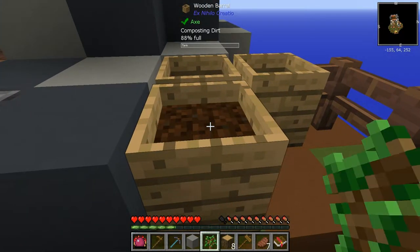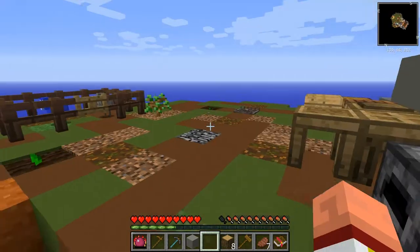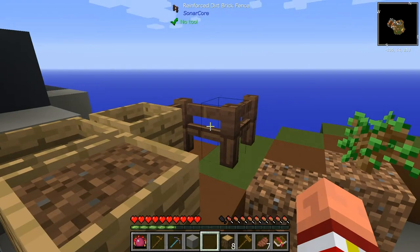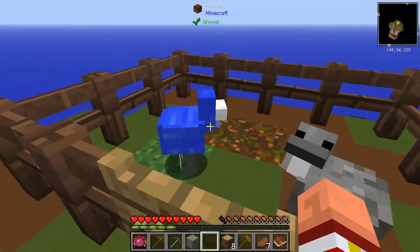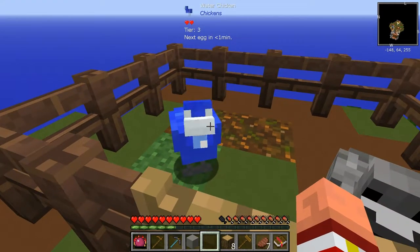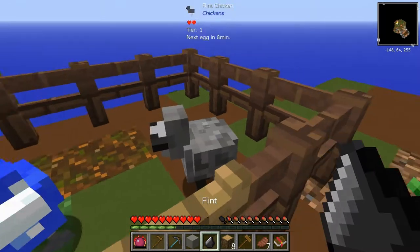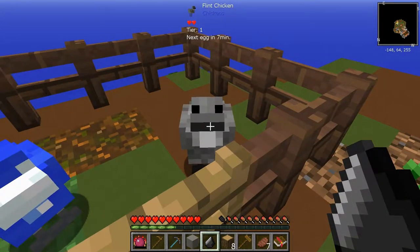Still no rain yet, guys. I've been sleeping when night comes along, so that's probably why we haven't seen any rain yet. But rain will be helpful — we'll be able to put dust in here and we can make clay, early clay. But if we get that chicken, we've got less than a minute! Come on, Claude, you can do it. One water egg, buddy, that's all I'm asking for. I'm still waiting on Claude, but Steve gave us a flint — I didn't need that.